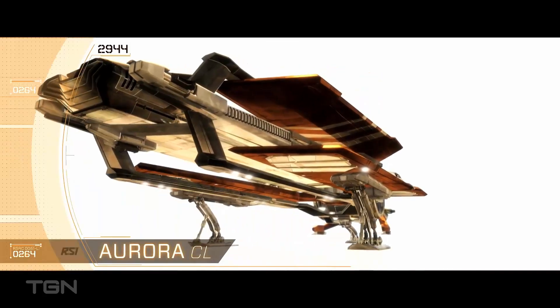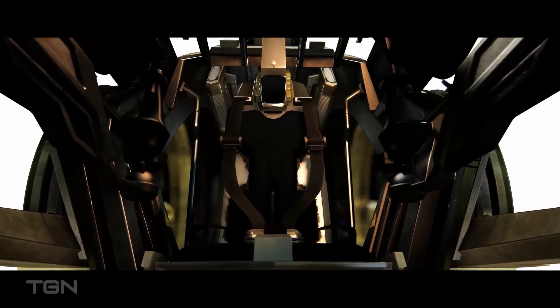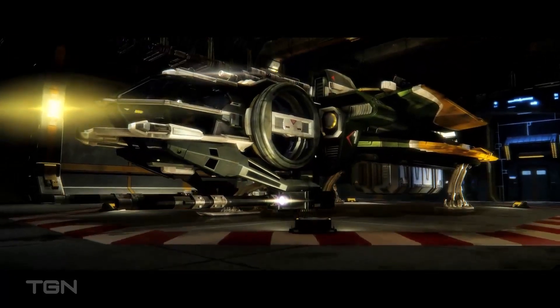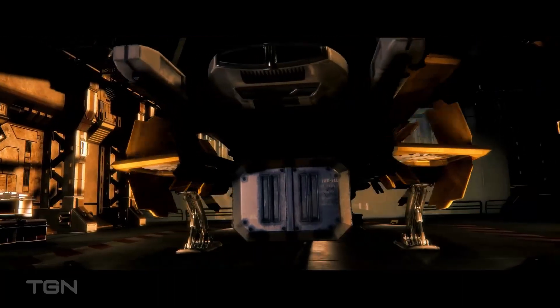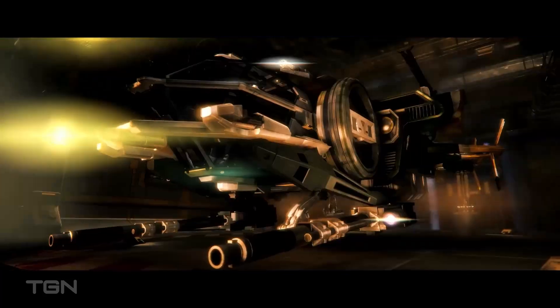Lastly, the Aurora LX — the deluxe model of the Aurora. Powerful engines with a level 1 overdrive, a good shield, offensive weapons, and high upgrade capability make up for its high price tag. The Aurora LX can be easily modified for the individual's needs, and is often used for exploration and light mercantile work.